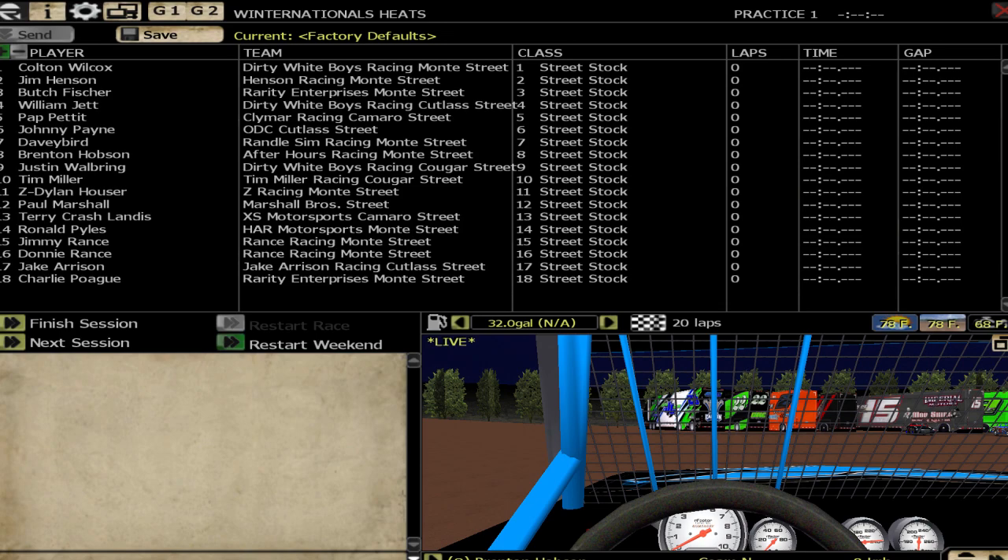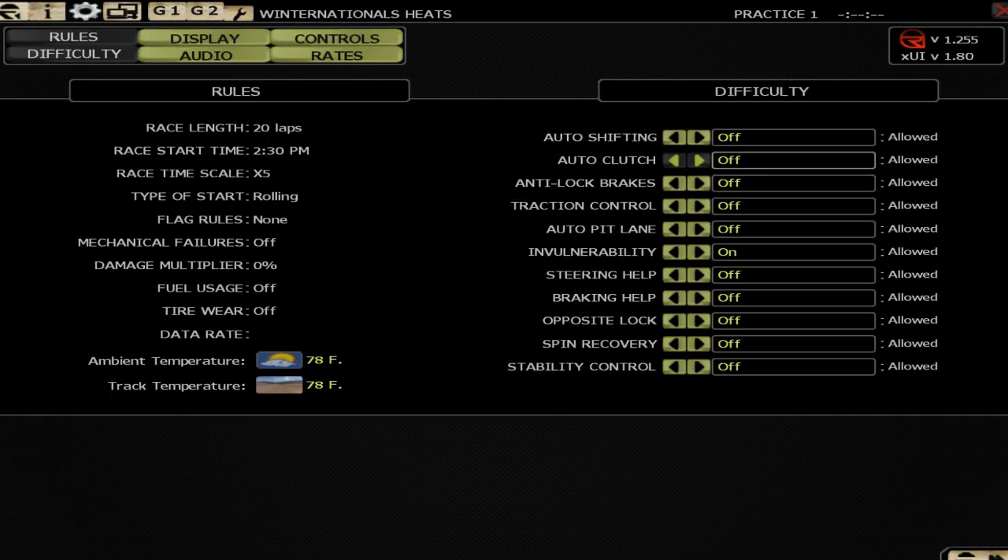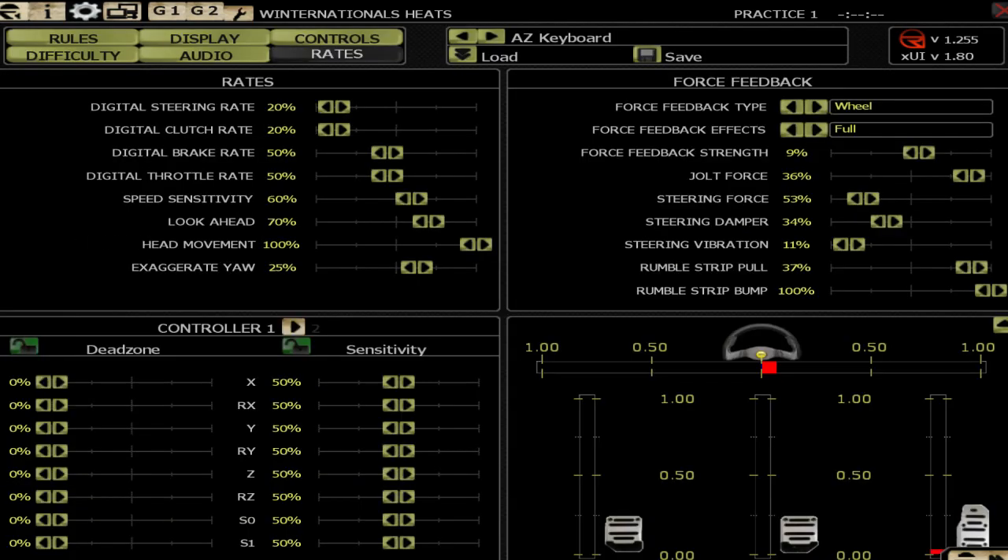In the game difficulty settings, everything is turned off except for invulnerability. This is another thing you guys often ask me about — my force feedback and steering rate settings. This is how I've got my wheel set up; none of my settings change between cars. A lot of people ask how to get the cars to drive well in rFactor — make sure you've got your settings like this. This is my G27. You can also see down here that my pedals are a bit buggered.